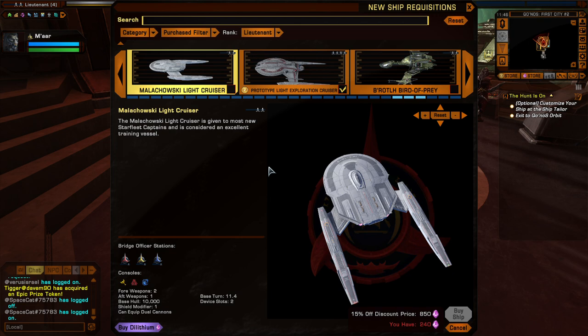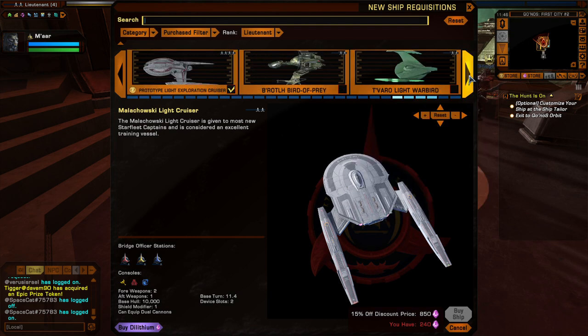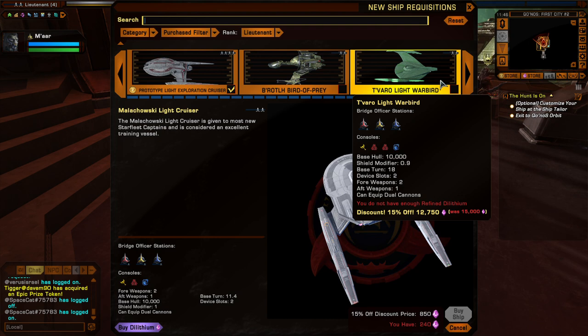But the thing is with consoles - career-aligned ships tend to favor that career's consoles. Cruisers tend to favor engineering consoles, science vessels favor science consoles, and escorts favor tactical consoles. I'm not going to edit that out - hey, we're human.